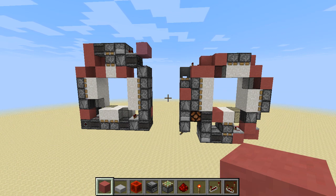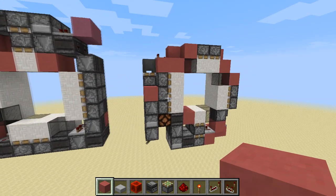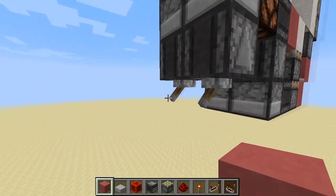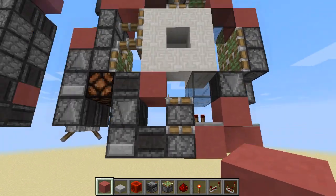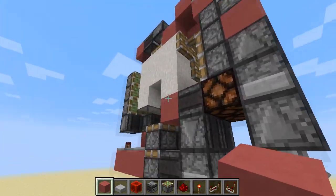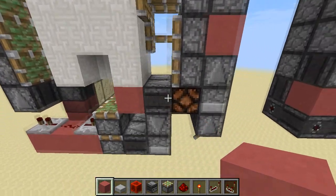So this is probably going to be my last Minecraft video for a while. This is basically a new version of one of my old doors which was called a double-sided vault door in quotation marks, and the reason I put it in quotation marks is because it's not truly double-sided.